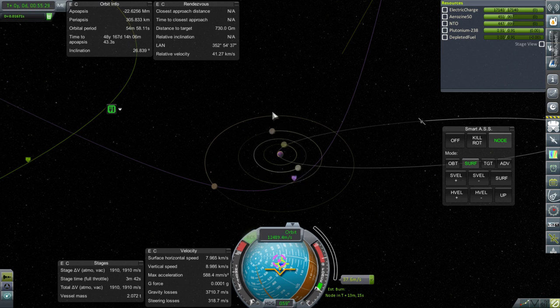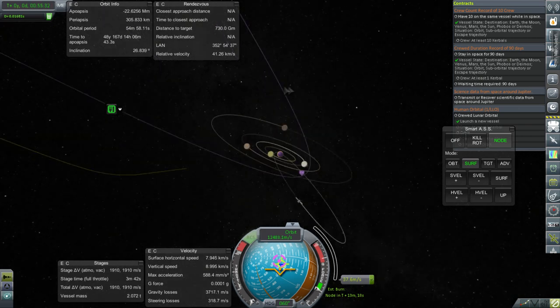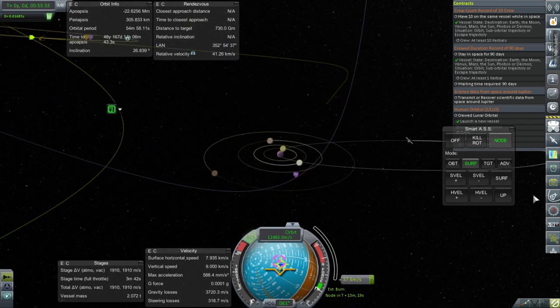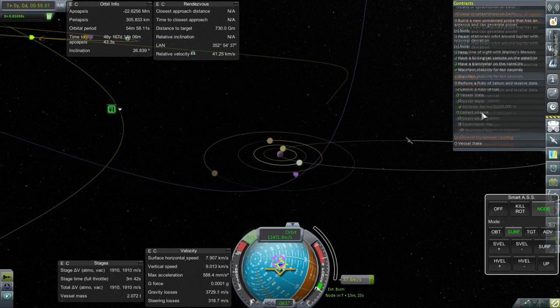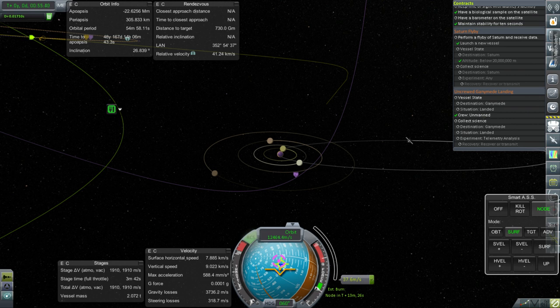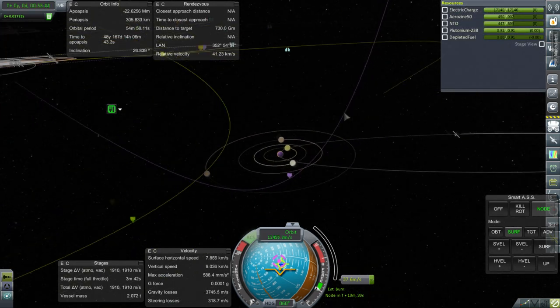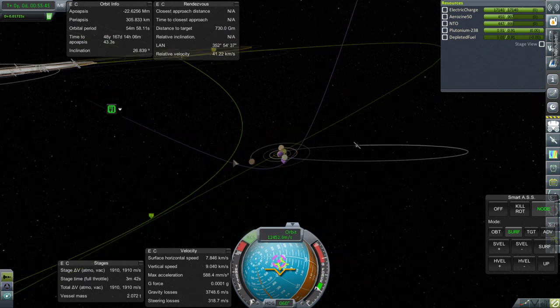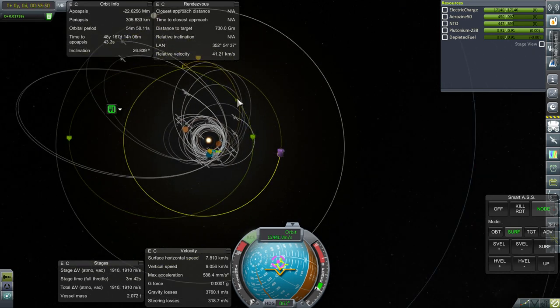I haven't decided exactly what I want to hit with this probe since we've got all sorts of options. I could keep it fairly loose right now and then just decide later. No particular commitment — I'm going to keep it like this and do a midcourse correction to flatten out with respect to the moons. Let me plot a node — not in 15 years, no.